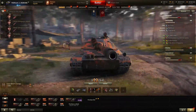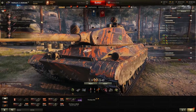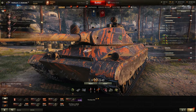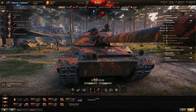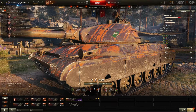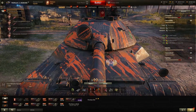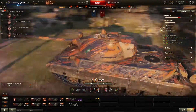Do not expect to bounce a lot of stuff on your hull. The angles are interesting, but bouncing anything at tier 10 with 80mm of frontal hull armor is very difficult, especially since the lower plate is huge. You might get some lucky bounces if you're moving down a slope at just the right angle. Then you have 260mm of frontal turret armor, 60mm on the side, and 40mm on the rear.